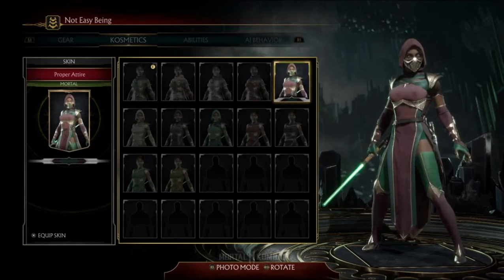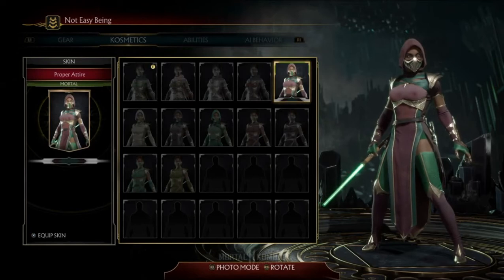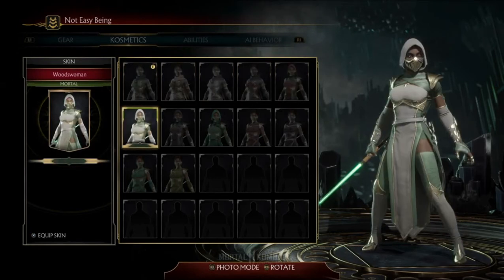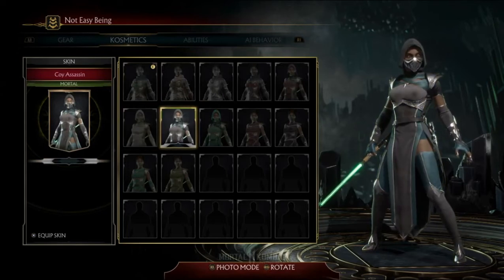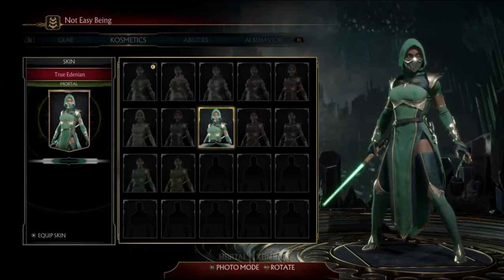Here's her assassin garb — this is the one we saw in her trailer. People were kind of disappointed with this because they didn't really like the focus on the red, but it does look really nice. We've also got a nice white, white gold and light green combination — that's pretty. And a darker gray with blue. And here's the one I'll probably use a lot, because I do like the various shades of green — the jade. Pretty jade.